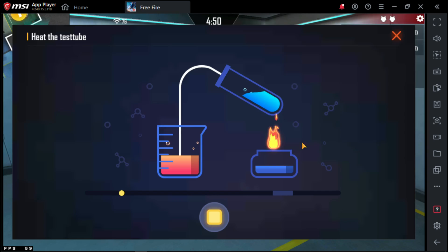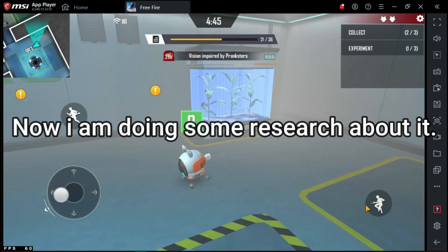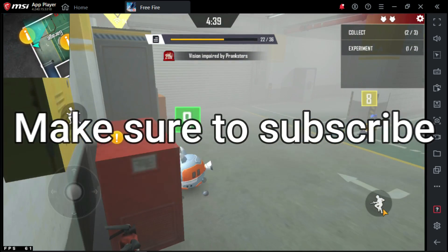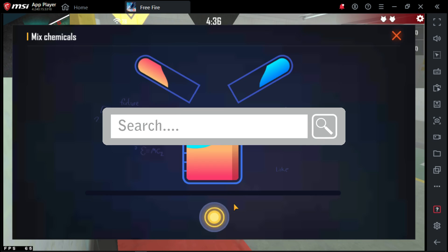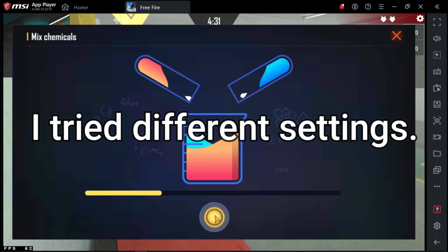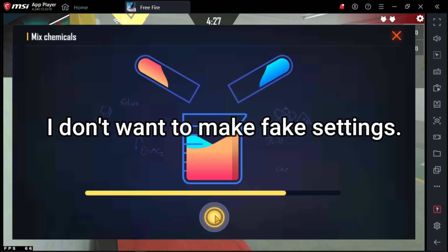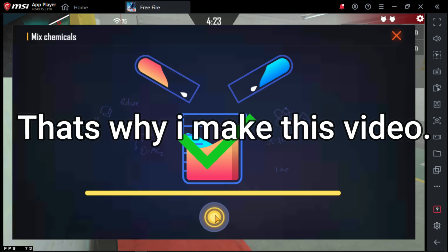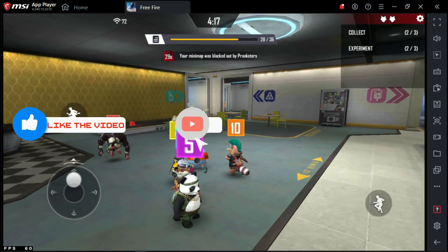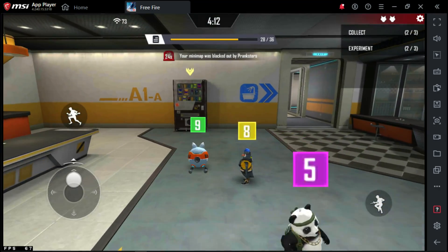Don't worry — I am making a new video about the emulator lag problem for low-end computers. I am doing some research and will upload it soon, so make sure to subscribe to my channel. I searched all over the web and tried different settings but didn't find a solution for the black screen. I don't want to make fake settings — that's why I made this video. If anyone knows how to fix this black screen problem, don't forget to comment. Make sure to subscribe, push the bell, and give me a like. See you soon, bye!